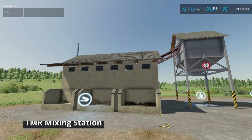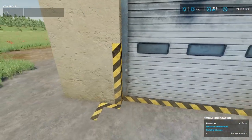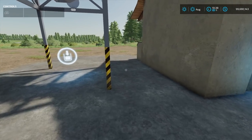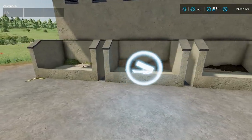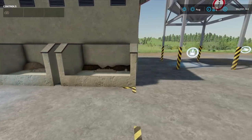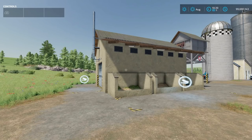Next is the TMR Mixing Station from Happy Mole, used to produce TMR feed. It takes 360 silage, 360 grass, 20 mineral feed, and 180 straw to produce 920 TMR, running 120 cycles a month — about 110,000 to 120,000 liters of output at $24. Dump your grass, silage, straw, and mineral feed into the input, and collect TMR from the output side.